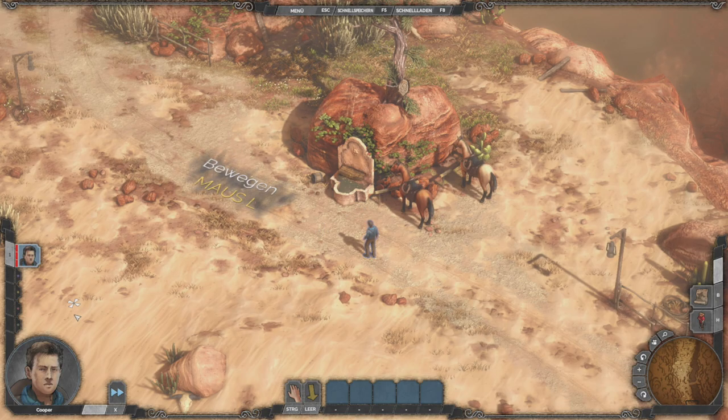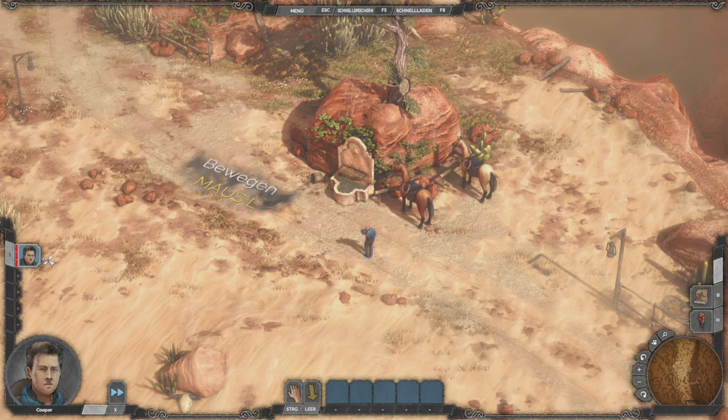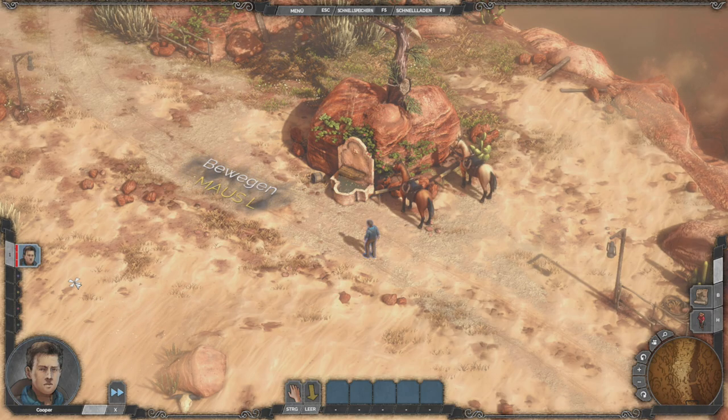Ansonsten ist das relativ einfach gehalten. Wen ihr spielt, seht ihr an der linken Seite. Wenn ihr mehrere Charaktere spielt, habt ihr hier diese Charaktere, die ihr auswählen könnt – mit 1, 2, 3 oder Mausklick. Kleiner Hinweis: Ich werde versuchen, soweit es geht, alles mit der Maus zu machen. Eine Sache kann ich nicht machen – das werdet ihr aber noch sehen.